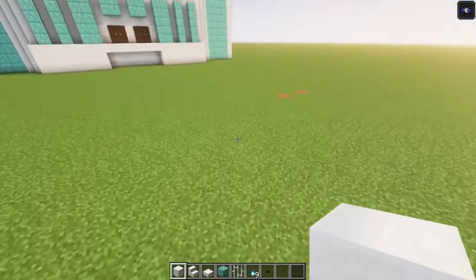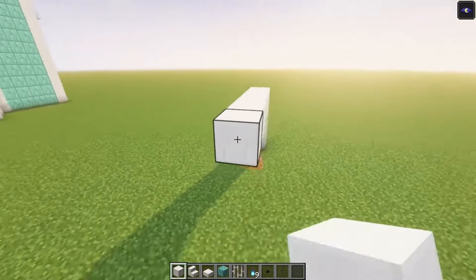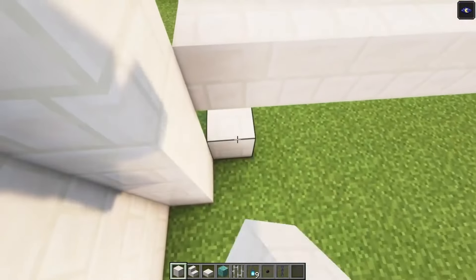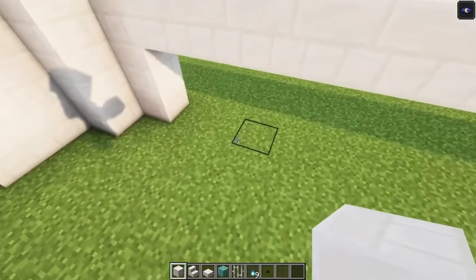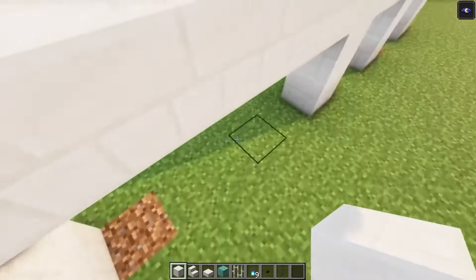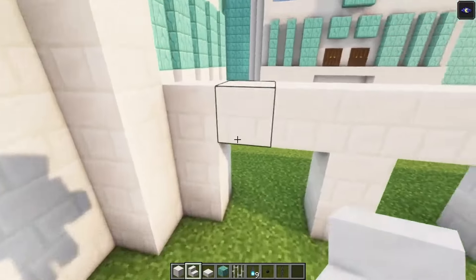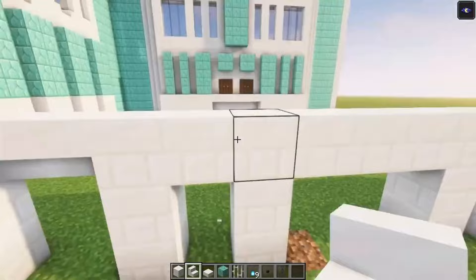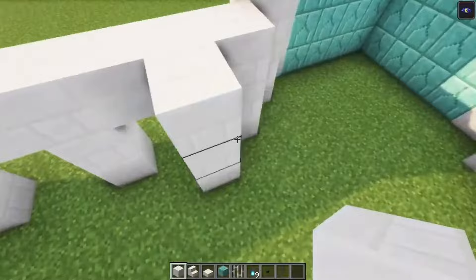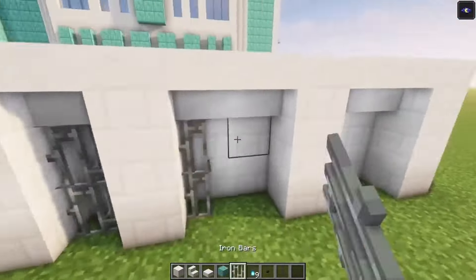Okay, once you've got that in place, you want to go in line with this block over here. Then go up three blocks in total. And after that, connect this for now, just to make it easier to follow along. Once you've got that, you want to divide the sides in two. Then you want to go ahead and go in one block from the sides. Go up. This is how we are going to decorate this point. After that, you can just simply replace these blocks with some stairs. On the back side, make sure that you go up with some full blocks. Then go ahead and place your iron bars.